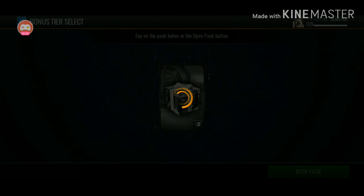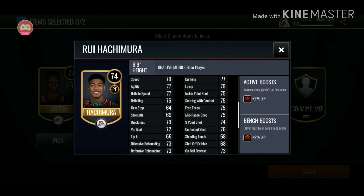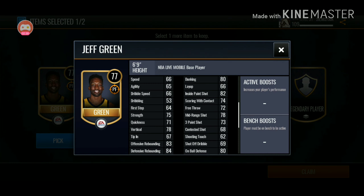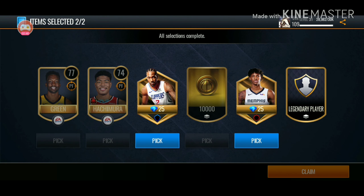Of course we have to pick Ja because we were trying to get to that 88 overall Ja — right before it was going to be 85, but it's 88 now. Rui Hachimura — he has an elite card in that lineup. Jeff Green is really good; he has a high dunk rating: 80 dunk rating, segmented with a three-point shot, and pretty nice rebounding. We're going to pick those.